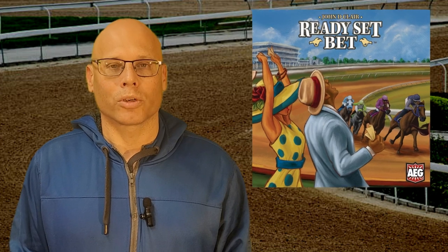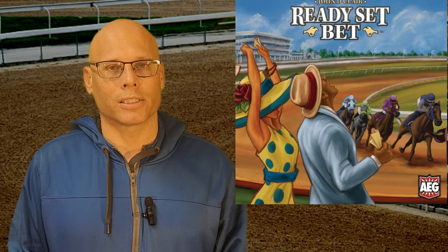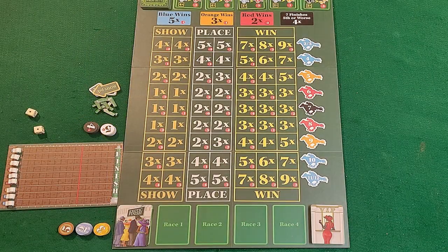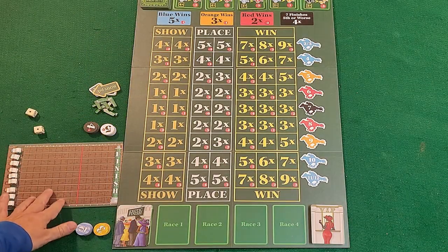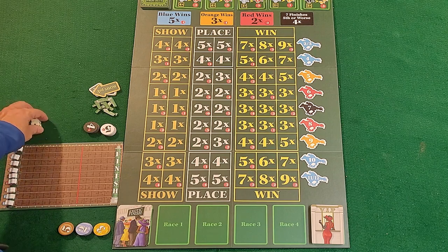Hi everyone, today we're going to be taking a look at the game Ready Set Bet. This is a live action horse racing game and the object is to make the most amount of money by the end of four rounds. We have two different boards — the horse race track with horses numbered two through twelve, and some horses share two numbers like two-and-three or eleven-and-twelve. These numbers represent rolls on the dice.